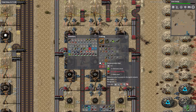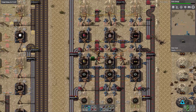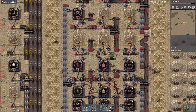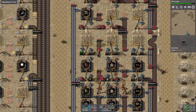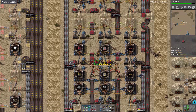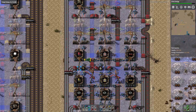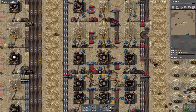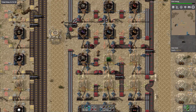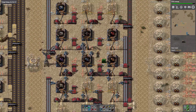I need red circuits to make stack inserters, so I can't make those yet. What I can do is put down steel chests and sort out replacing them later. This section doesn't have gears. Let's carry on up - I'm just going to put all the boxes down for things that look like I'm already building them.